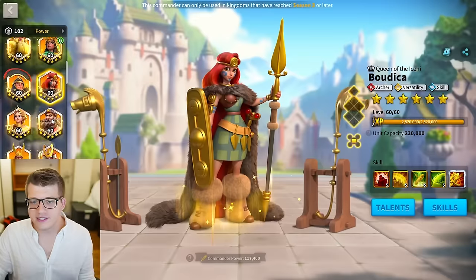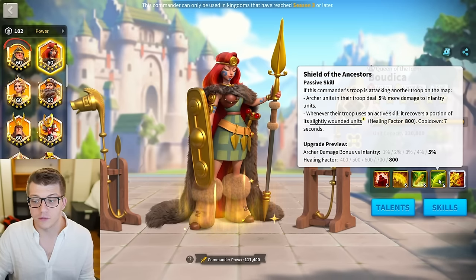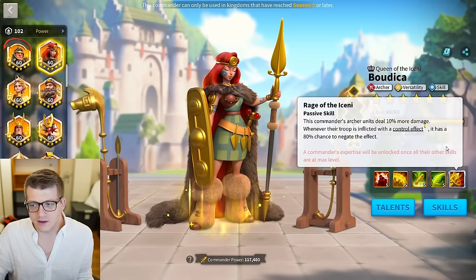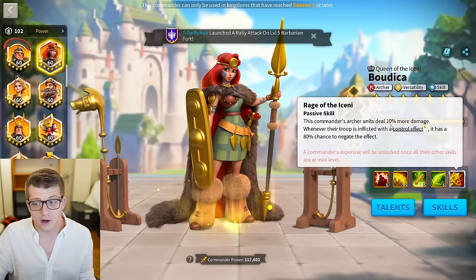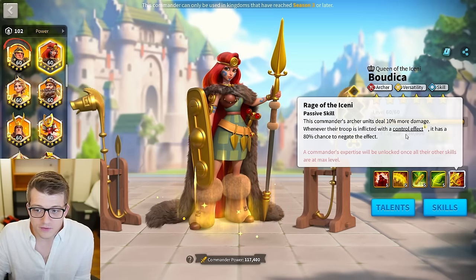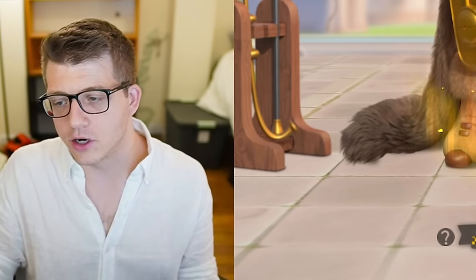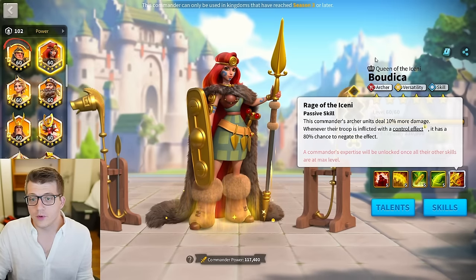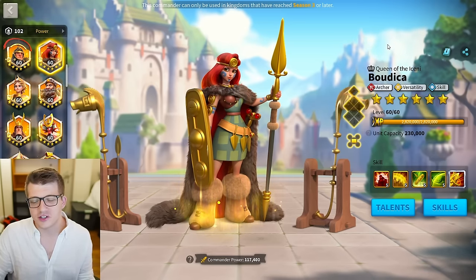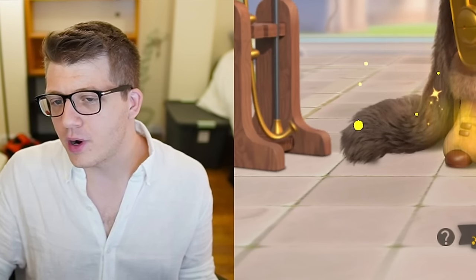Before Herman Prime came out, Boudicca Prime was probably the best budget build archer for the open field. At 5-5-5-1, the fourth skill just doubles the healing factor and adds a little more damage. The expertise is 10% more damage, confirmed as normal attack and counter attack damage specifically. Also, it can negate control effects like silence and disarm. However, we're seeing less Guan use over time, and that pairing with Arminius is no longer popular. So you really don't need that fourth skill — 5-5-5-1 gives you a great budget build.